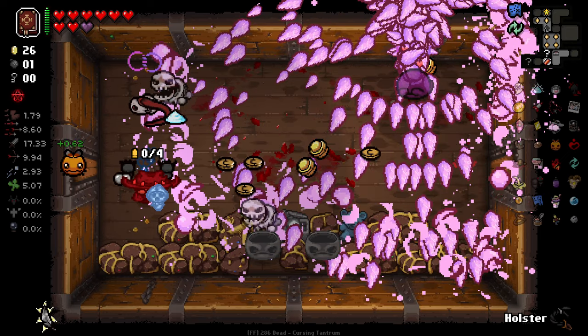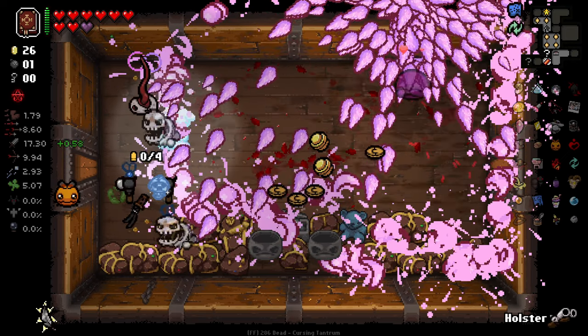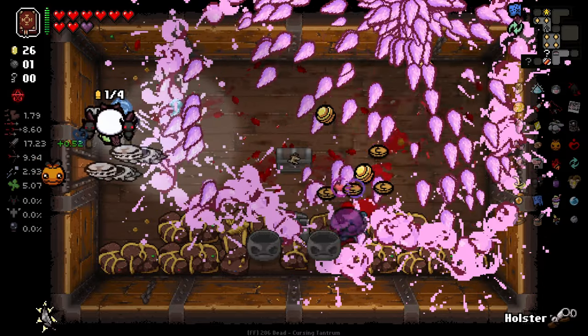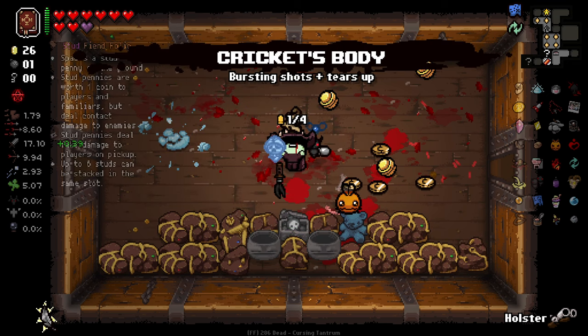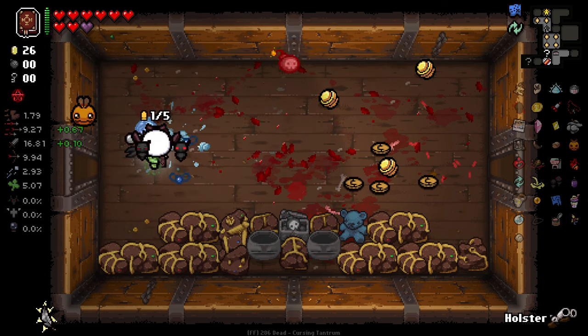I'm not able to switch to my whip here. Let me escape this hell — please, thank you. It's that Cricket's Body. Oh my goodness — I don't know what that's going to do, but it's going to be crazy. It also gave us more fire rate, which means we're on five shots now.